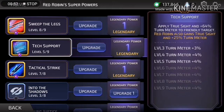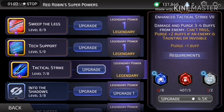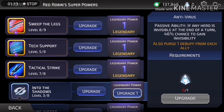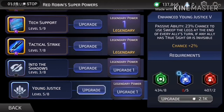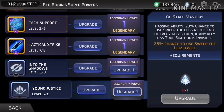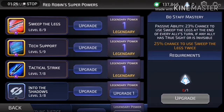Adding the next upgrade brings it to 80 turn meter. Then there's an ability that purges three to four buffs, can't miss, and purges another two buffs if any enemy has taunt or is invisible — which is awesome and part of why he's great against Power Girl. Then there's roughly a 30% chance once fully ringed out to use the leg sweep at the end of every ally's turn if any ally has true sight or is invisible.